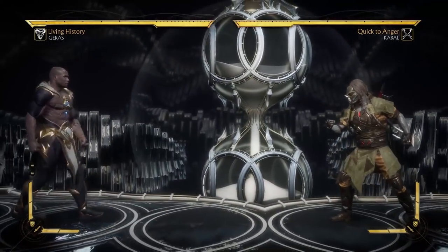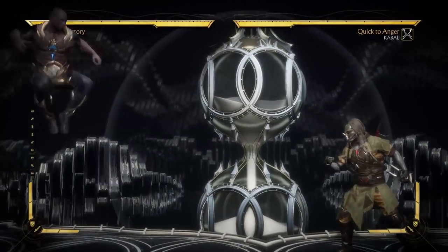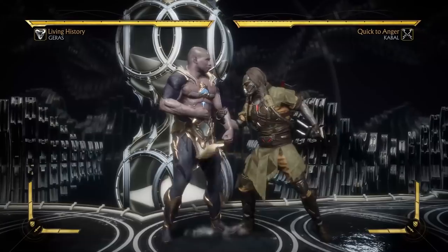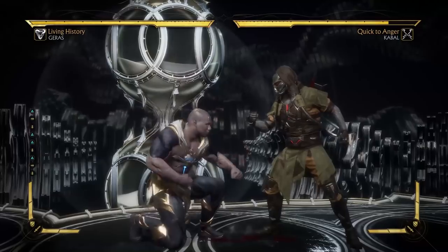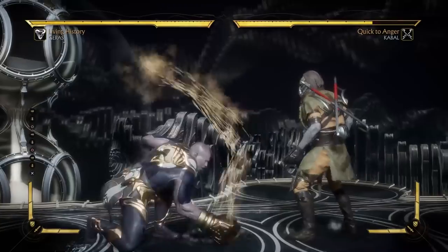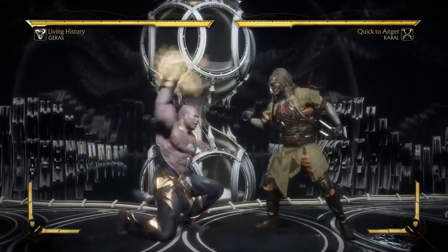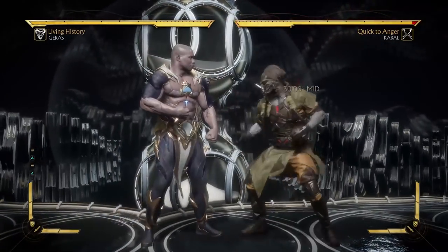His walk speed is decent, probably the same as Shao Kahn. This guy is also a big body, so he takes up a lot of space. He has 1, 2, 3, 4 — all highs. Decent down 2, kind of has like a tremor arm on it. He's also similar to Tremor — this is straight up a tremor low. And then his down 3 is mid, that's very interesting. I can't think of other characters who have mid down 3s.